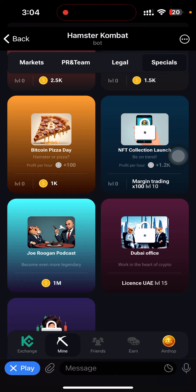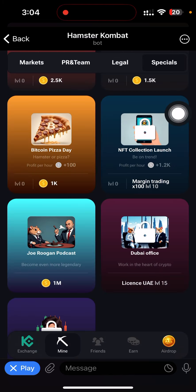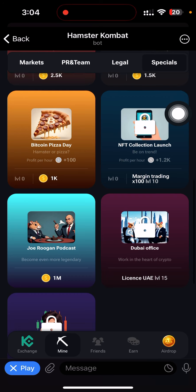I can't use this card because it is locked. If you click on it, it says: Margin Trading x100, Level 10. So I need to find Margin Trading x100 at Level 10.